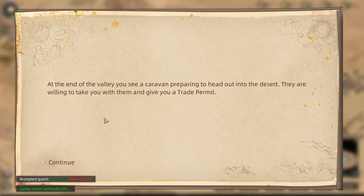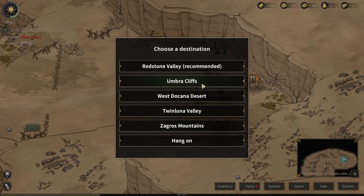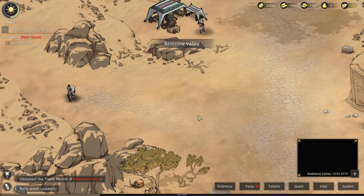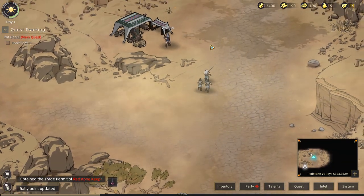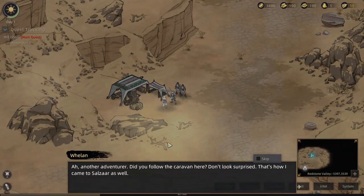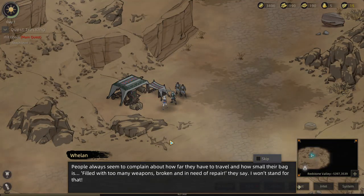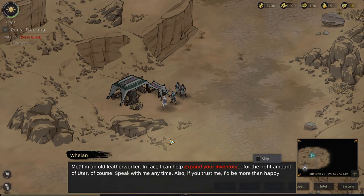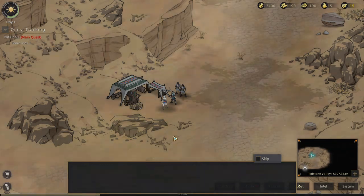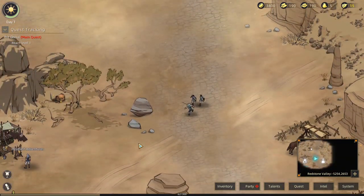At the end of the valley, we see a caravan heading out into the desert — they're willing to take us and give us a trade permit. We can go to Redstone Valley, which is recommended for new characters. There's a guy named Whelan who is a leather worker and can expand our inventory for the right price. We'll come back for that later — for now, there's a treasure chest under that tree with a Rage Elixir.